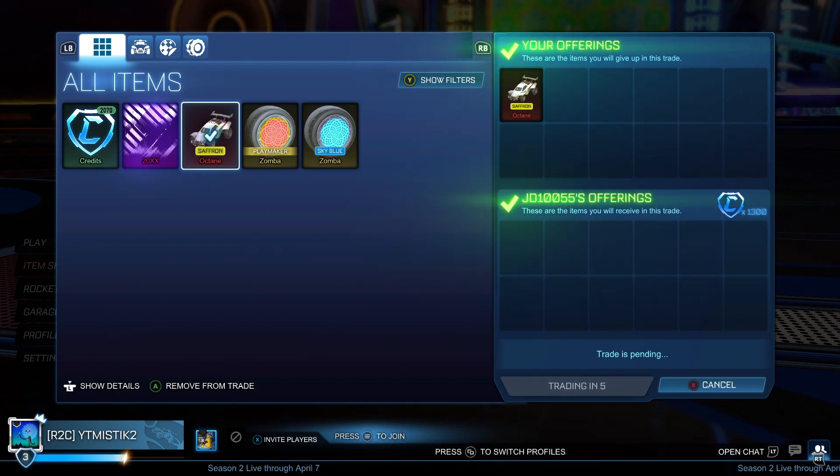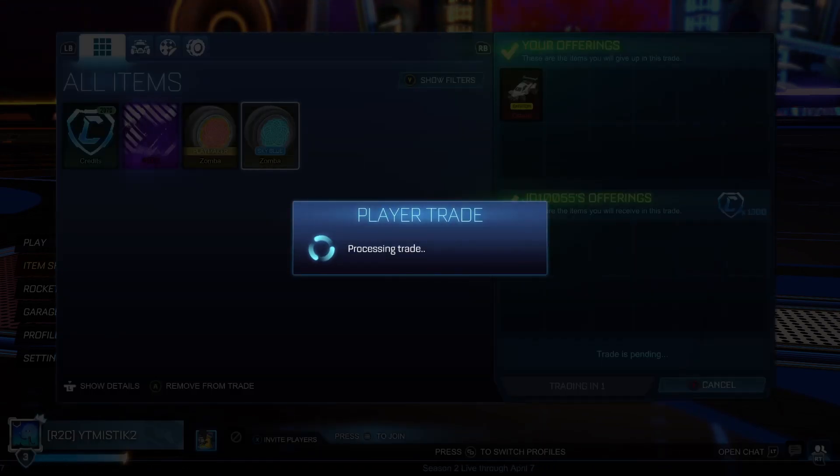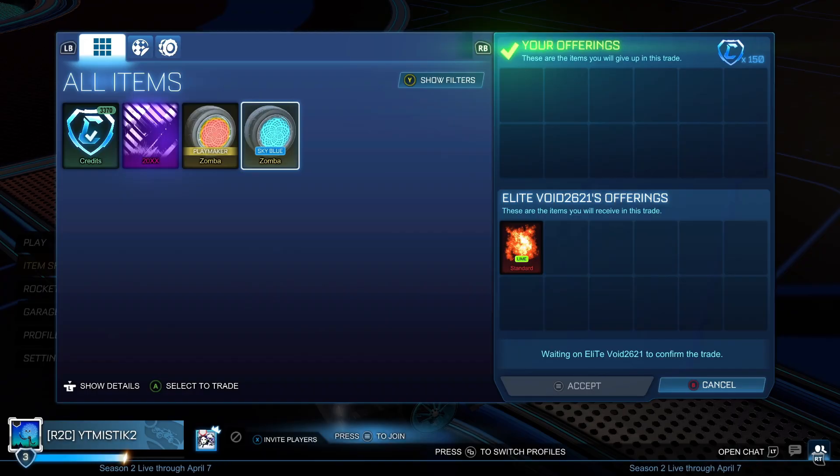Here we sold the Saffron Octane for 1,300 — middle price. I sell all my Octanes for middle price, if not just below middle price. Never sell them for min — you could do, but I don't.